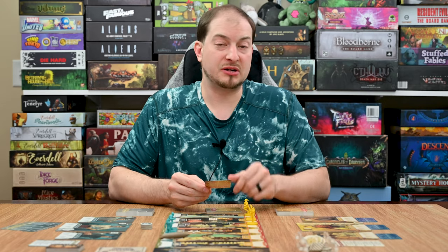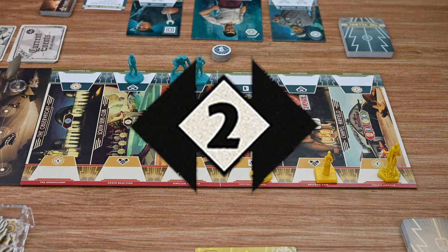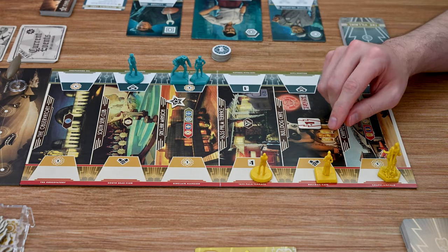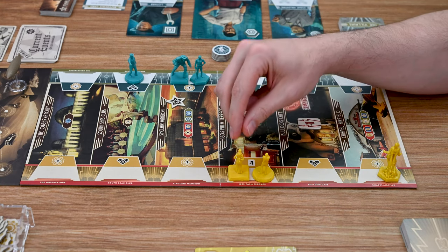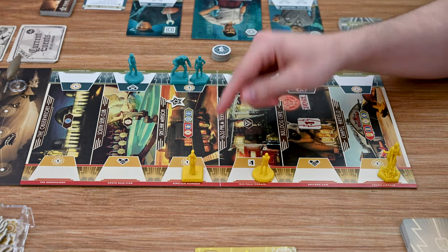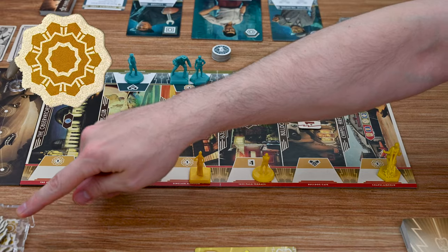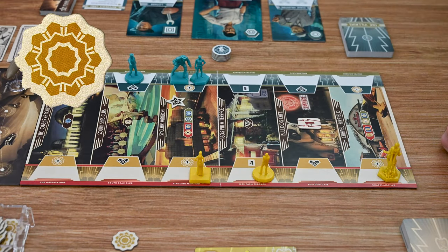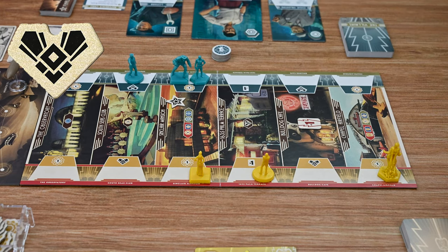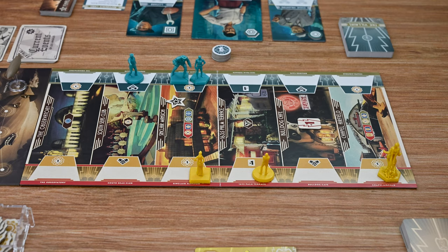The move icon has a number in the center showing how many spaces you can move. Each character can only move on their side of the board and must move to a new location — if an icon shows two movement, you cannot move to a location and then move back to your starting location. Once you complete movement to the new location, you gain the reward listed there. Three types of rewards exist: gaining one clout token added to your supply, gaining a grit token, or drawing a new card from your deck immediately. The Rocketeer works differently — instead of using the move value, he uses his rocket pack, and the number of spaces he can move depends on where his token is on the gauge, from one up to four spaces.